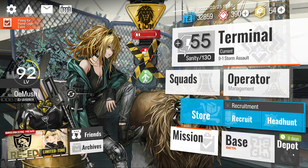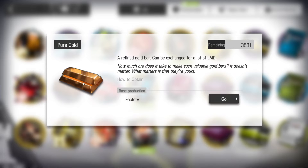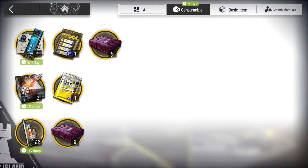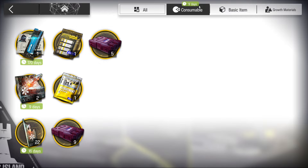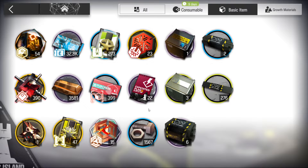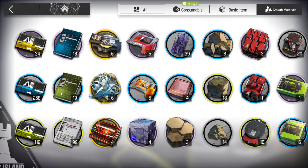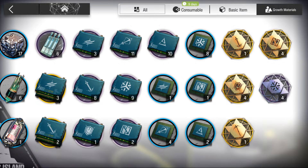The depot is where you look at your materials - Originite Prime, Orundum, Original Shard, LMD, Pure Gold, and everything else. You can filter by category: consumables are things you use directly; basic items are your currencies and base materials; craft materials include level-up records, skill books, promotion materials, skill leveling materials, and potential items.